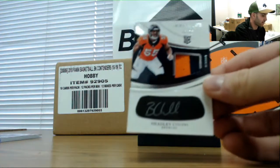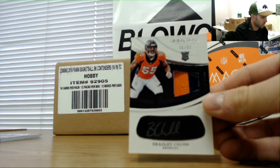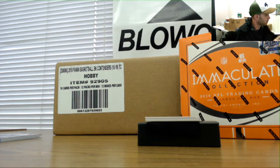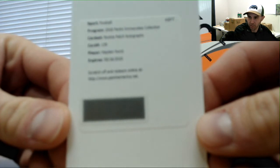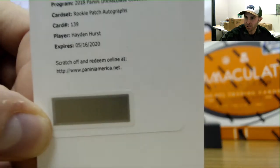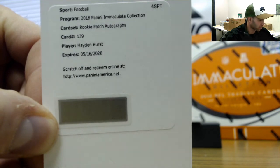Number 96 of 99, Bradley Chubb rookie patch autograph, 96 of 99 — sixth spot is Adam. Redemption rookie patch autograph card number 139 is Hayden Hurst, numbered to 99, so everybody's eligible to win that one.